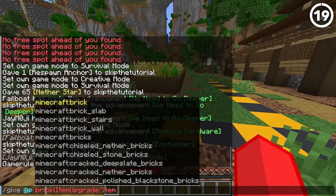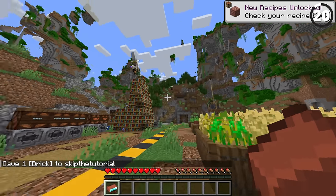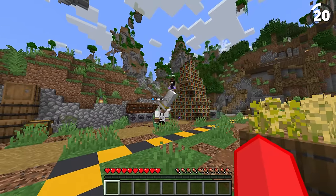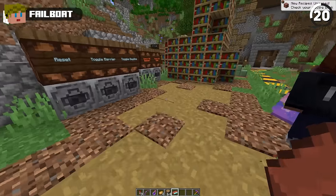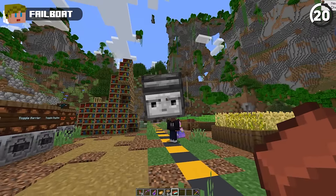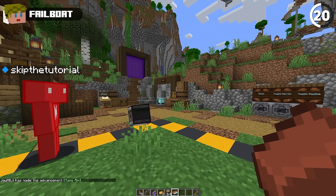I want to look at the one special item that this mod has. A brick — right click with that. They just call it the Amogus brick. I don't know what it does, it just freaks me out.